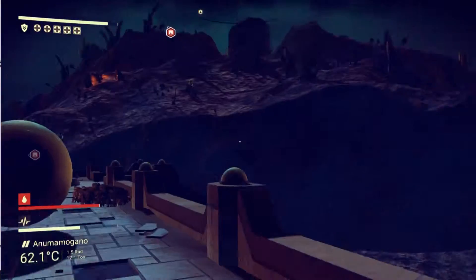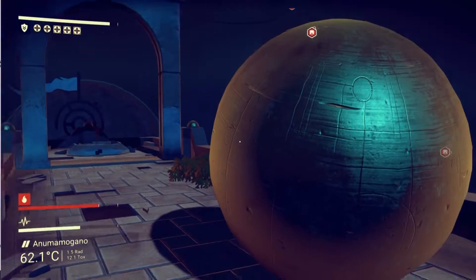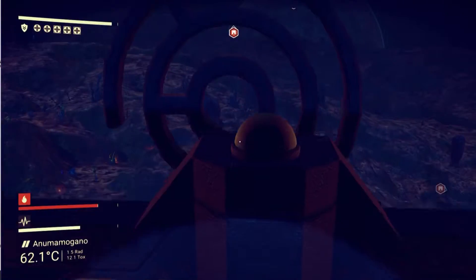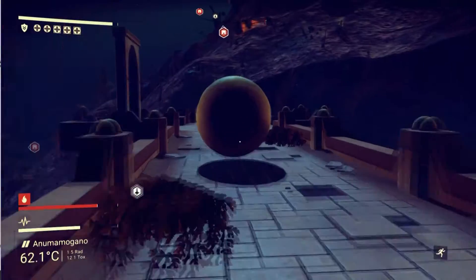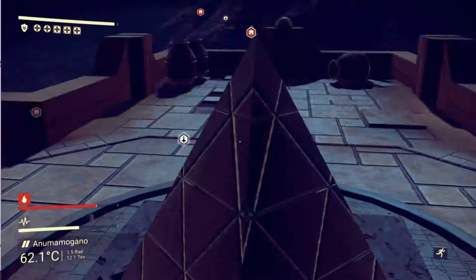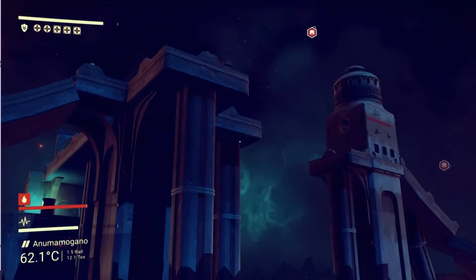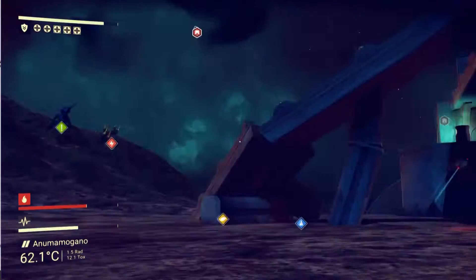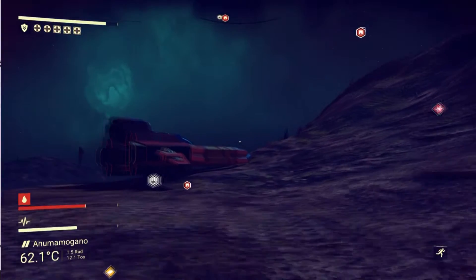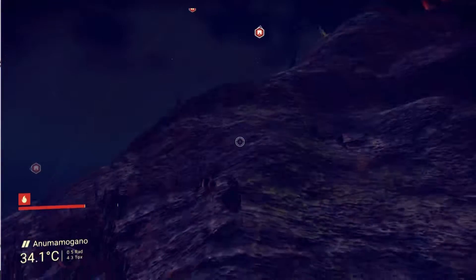This looks so weird. I didn't find anything besides the knowledge stones. Usually I'll find like a monolith that gives me a choice or something, but I didn't see one there. So I'm just going to get in my starship and leave this system.